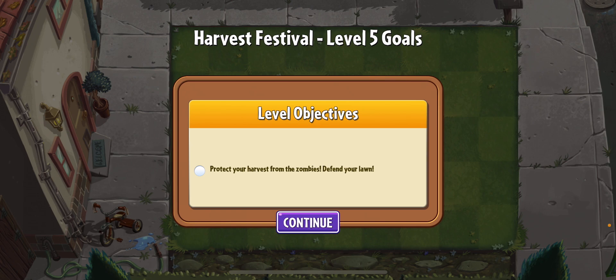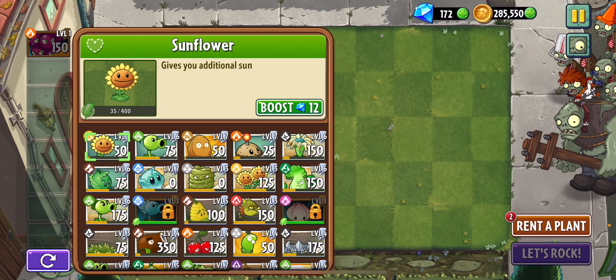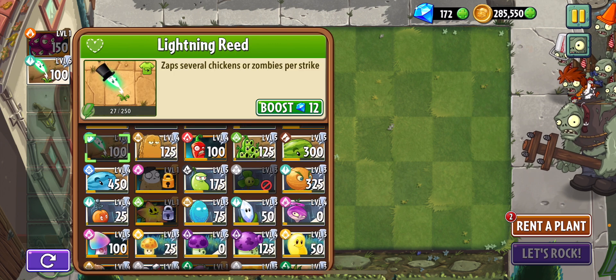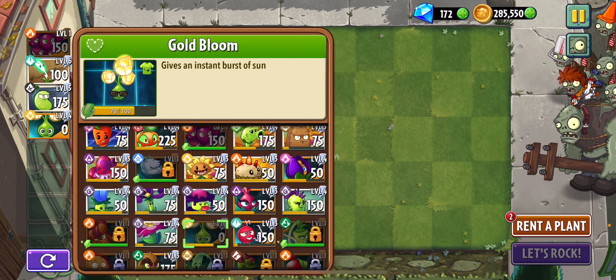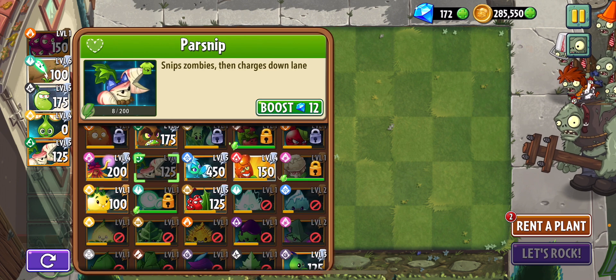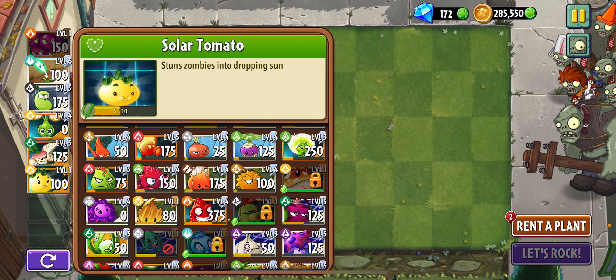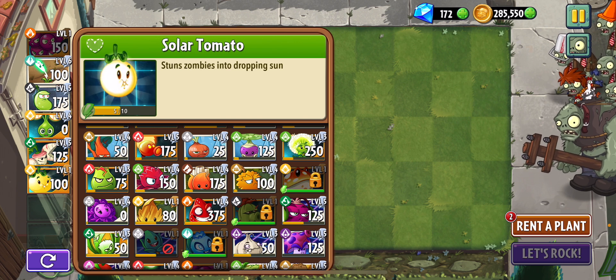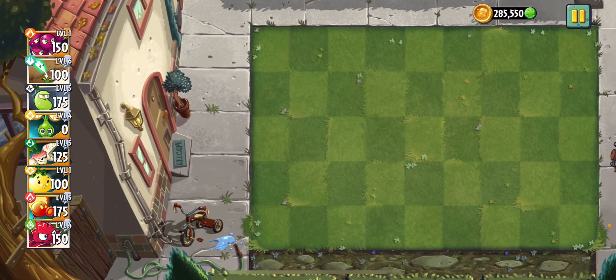Okie doke. So what zombies are we gonna be facing? Face whip this time. Alright, that seems easy enough. We need lightning wreath, my boy the laser bean, the gold bloom. Ooh, let's bring in the parsnip. I think solar tomato was pretty useful last episode, even though I used it in the last level. Let's do the fire peashooter and ooh, the red stinger. Alright. Ready, set, plant — here we go!